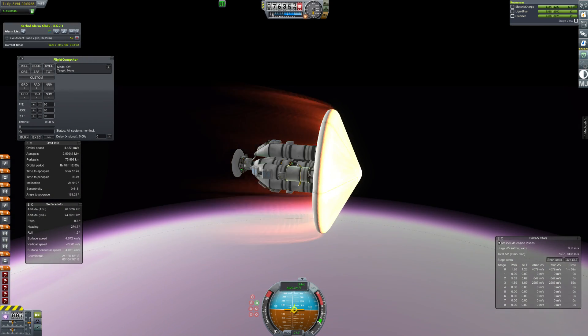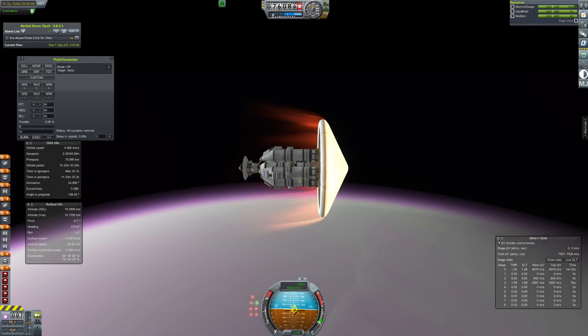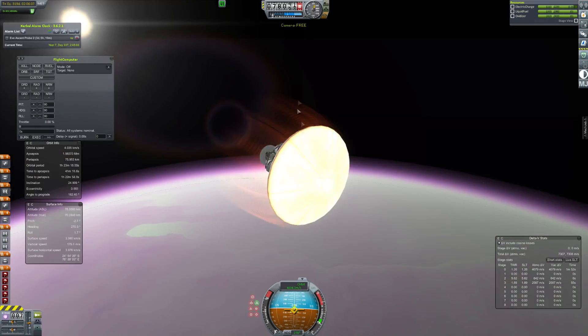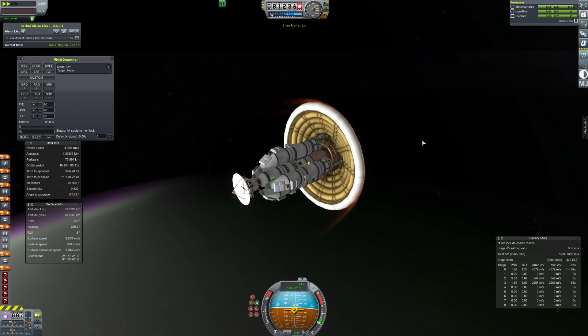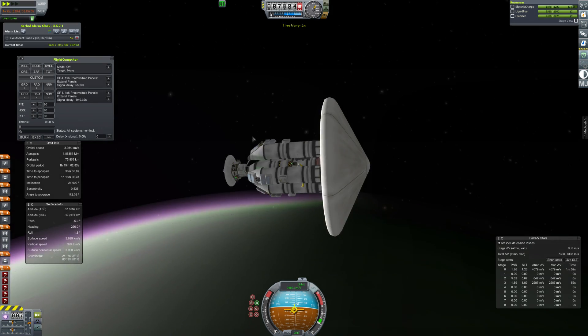The trick to EVE really is to try and land as high up as possible, because EVE's got a very thick atmosphere. It does have quite a high gravity, but the main thing is that very thick atmosphere. There's actually a mountain that's about seven kilometres from sea level, which is ideally where you want to land if you're doing these things. I'm not exactly sure where that is, though.